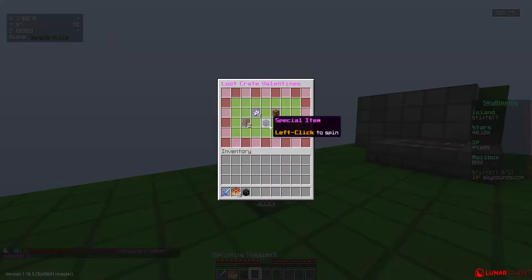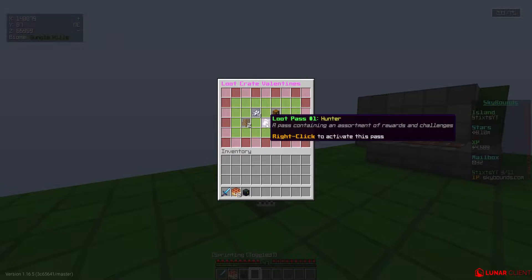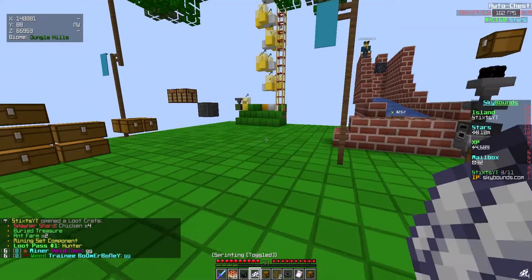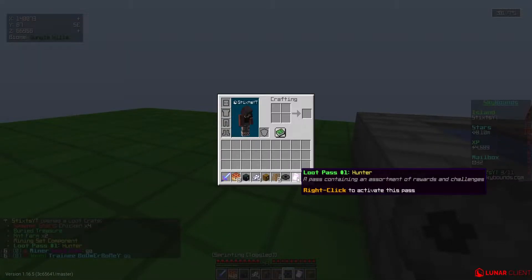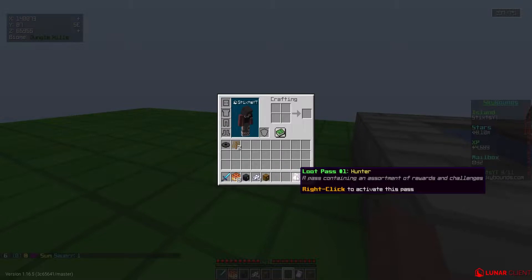This is where we can win a lot of good stuff — please give me something good! Oh my god — we just got a Loot Pass Hunter! People are saying GGs to that. I think that's actually pretty rare — 'a pass containing an assortment of rewards and challenges, right-click to activate the pass.' Wow, that's actually crazy.